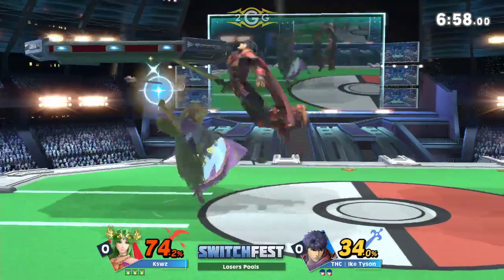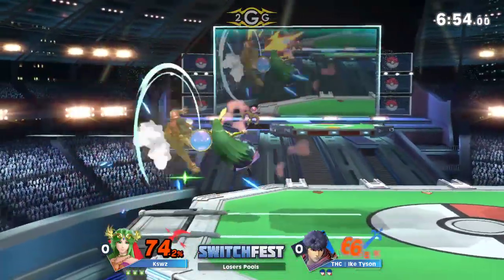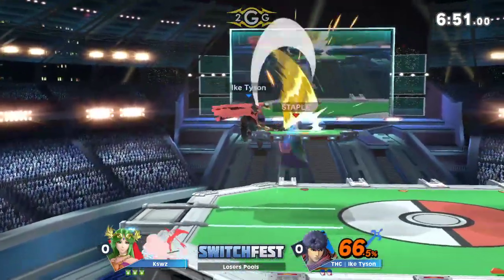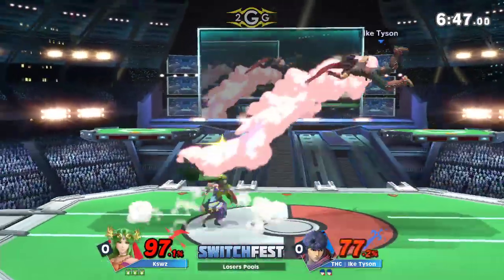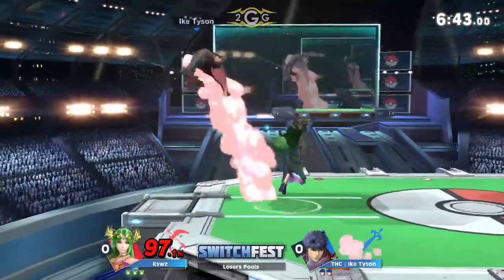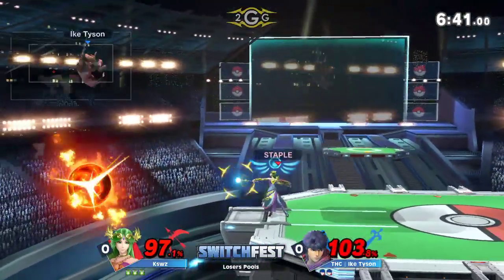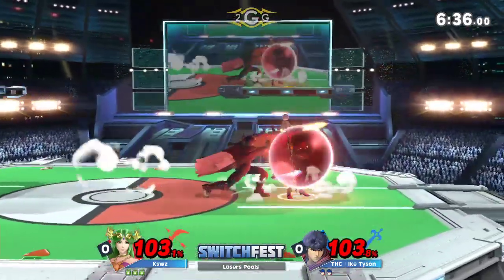Dash attack — oh, he jabbed the wrong way. He was expecting a roll, but unable to find anything against that one. Using Explosive Flame that kind of caused Ike Tyson to get away from it and then fall into the arms of basically a goddess. Gets to confirm off that one. He goes for the up air, but great fastfall from K-Swiss. Unable to find anything after that — goes for the F-tilt, but no confirm off that one, unfortunately.